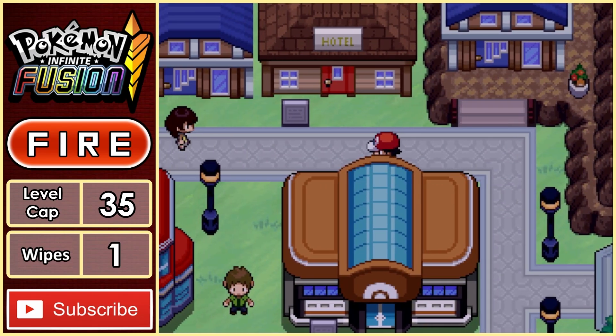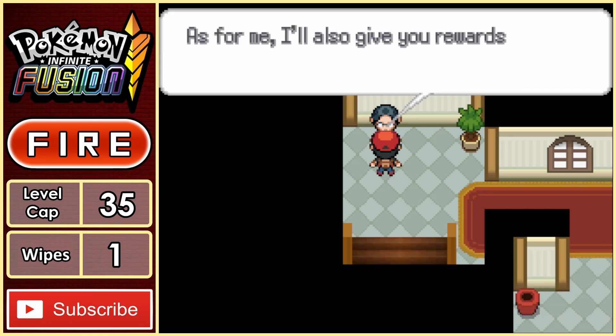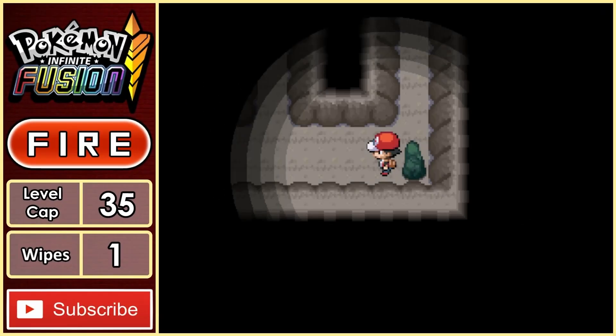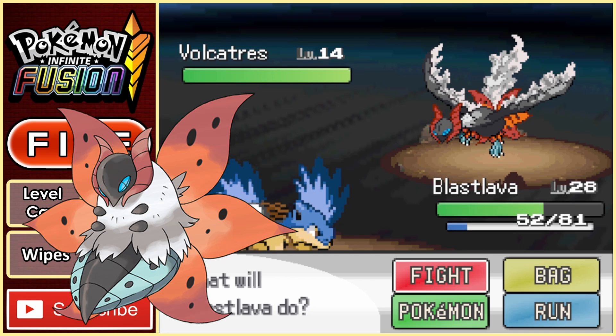From here, I backtrack all the way to Cerulean City and head inside the hotel. We run into a nerd, and apparently I've already completed a quest without knowing. Because of this, he can give me HM 08, which is Flash. Inside Rock Tunnel, we run into an absolute powerhouse Pokemon: Volcatress. Yep, a Volcarona fused with a Moltres. Best part was that it only took a single Quick Ball to catch this thing.